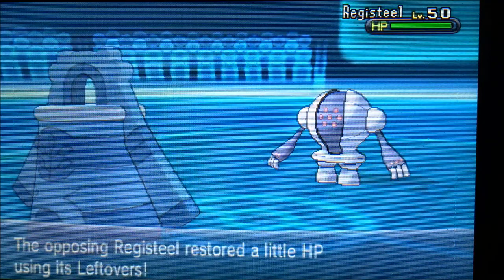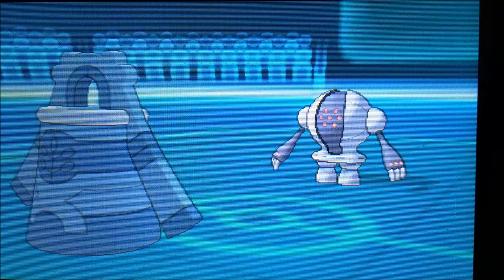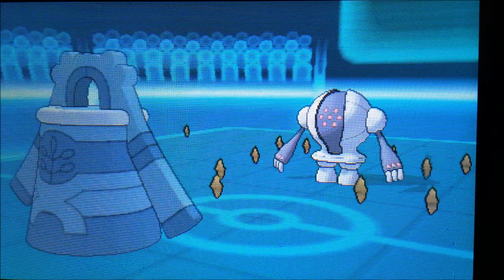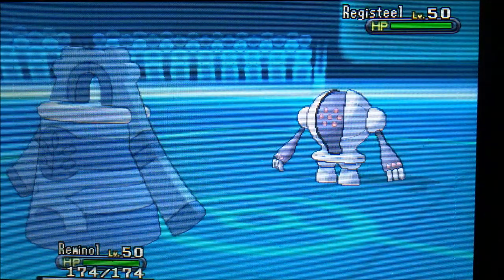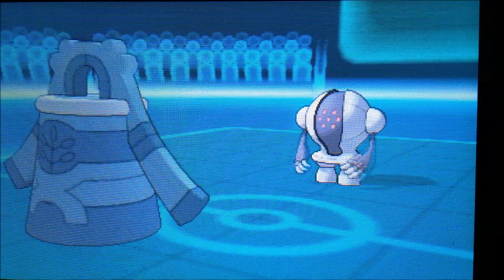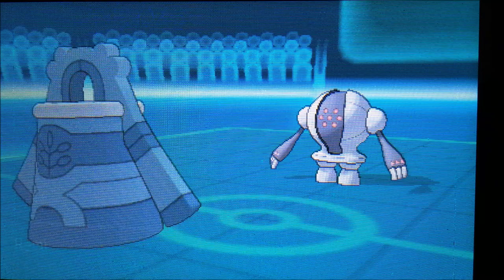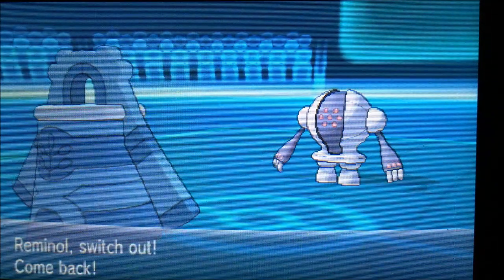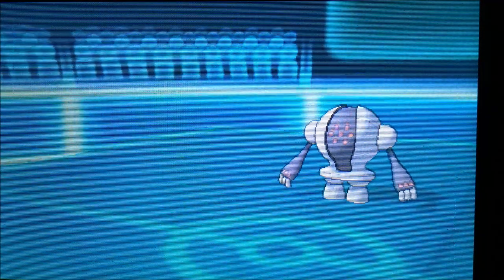I go into my Bronzong because that was my safest play. I really want to fake out Levitate against his Registeel — I know Registeel packs Earthquake in worst-case scenarios. Nevertheless, we both set up Stealth Rocks, and I overpredicted a bit: he goes for a Thunder Wave and I go for Toxic hoping for a switch. He's definitely staying in, but I figured he wouldn't attack that turn.